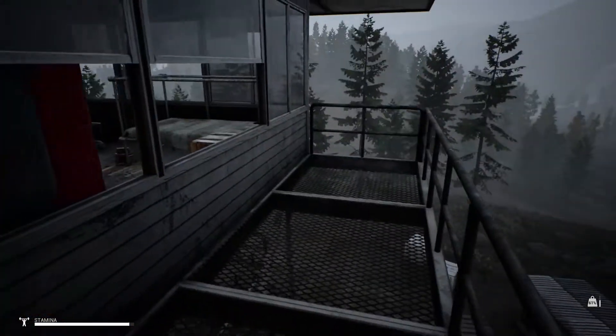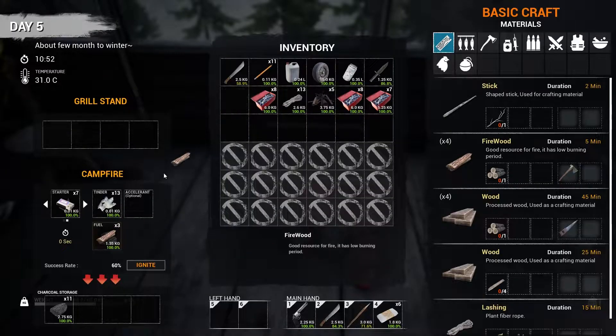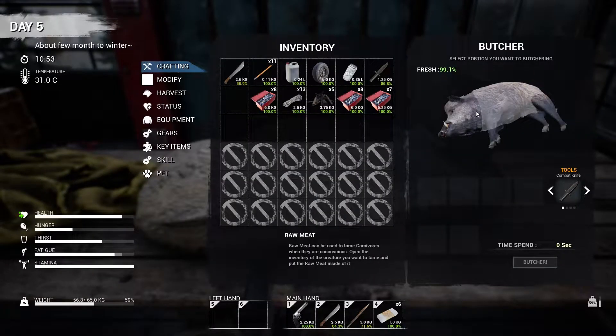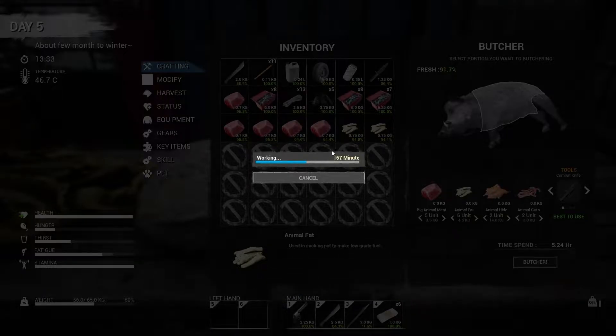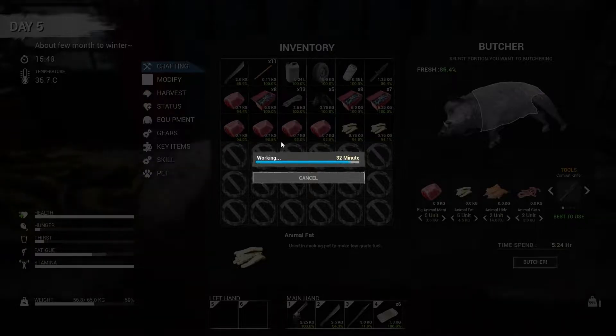Let's carve that little bugger up. Nothing out here — no logs at the back, just a baseball bat or two. Let's chuck those logs in — we've got six. Now let's butcher this guy. Press E, see how much it gives us — oh five units of that, six of that. Let's harvest the lot. Watch my hunger go down as I do this — five hours 24 minutes. Butcher, proceed. Come on — my thirst is going down as well.